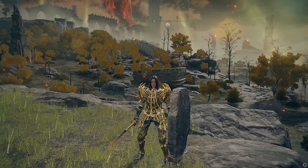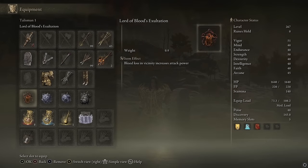I'm going to show you how to get the Great Jar's Arsenal Talisman. This talisman will vastly raise your maximum equip load. It is the best version of these types of talismans in the entire game.